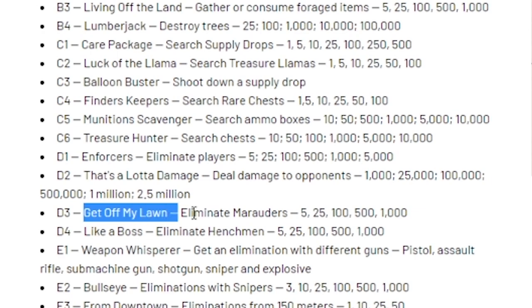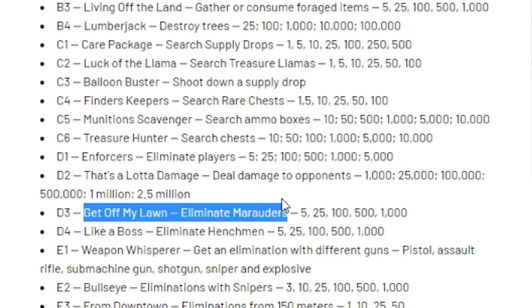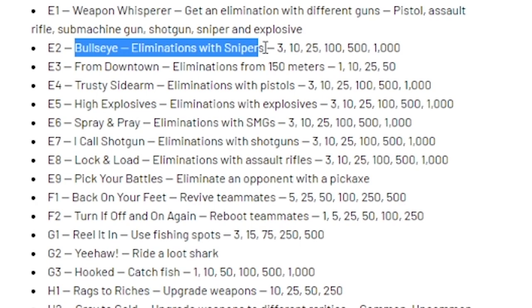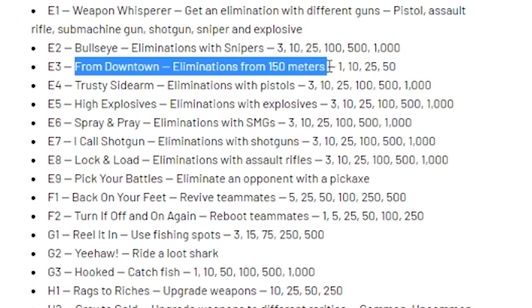Get Off My Lawn — eliminate Marauders. Marauders are the guys that drop from the skies all over the map. If you see a group of bots just running around, those are Marauders — you have to eliminate 5, 25, 100, 500, and 1,000. Like a Boss — eliminate Henchmen. Weapon Whisperer — get an elimination with different guns: Pistol, Assault Rifle, Submachine Gun, Shotgun, Sniper, and Explosives. Bullseye — eliminations with snipers. From Downtown — eliminations from 150 meters.